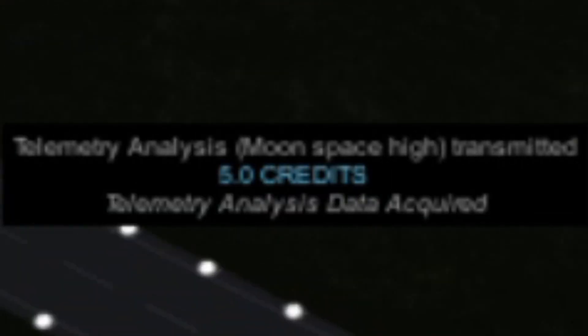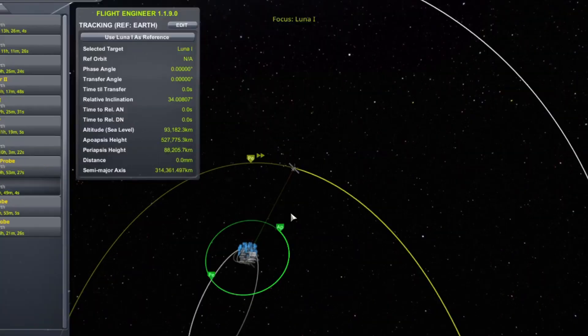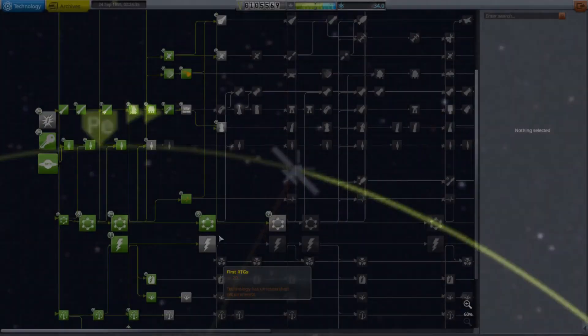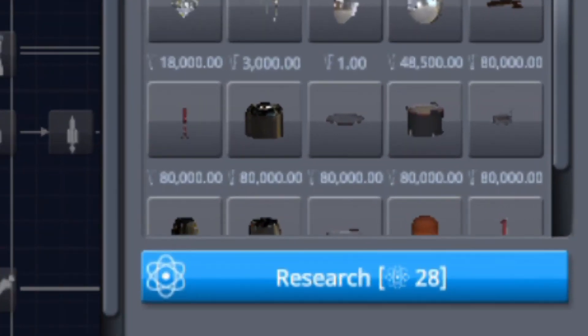I actually ended up getting a bit more science, which I didn't expect. It turns out that our satellite from last time, which flew by the moon, got close enough to transmit some science. With this science, I'm going to unlock the basic capsules.